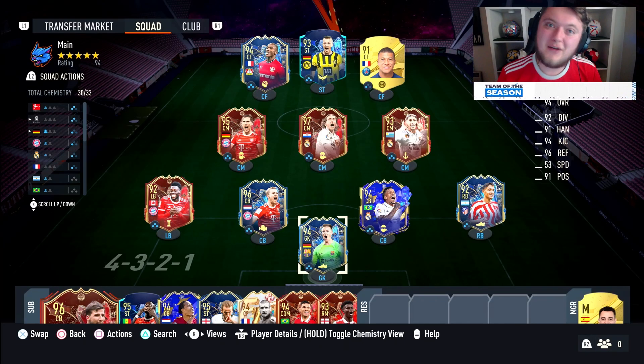Hello and welcome back to another custom tactics video. I'm going to be bringing out a few of these over the next few days and weeks, and these tactics are tried and tested both on old and new gen. They work really well. Today's one works a little bit better on new gen but can certainly be used to hold out leads on old gen, and it's going to be the 5-4-1. Before we get into the custom tactics and instructions, I want to quickly tell you how this formation works and why it's important to play a certain way.